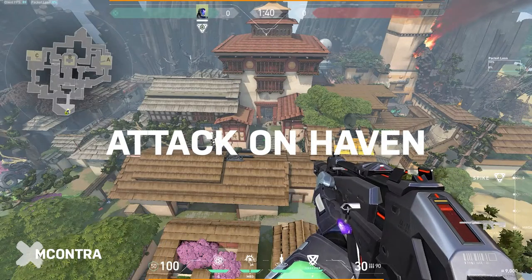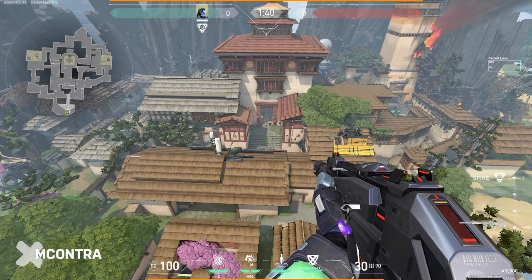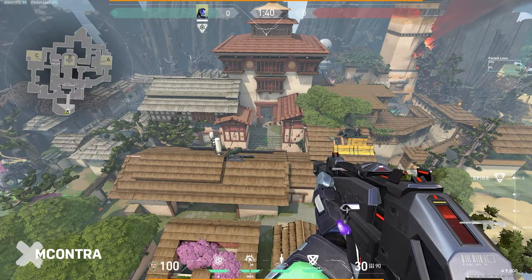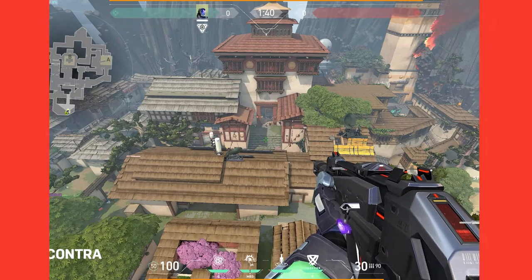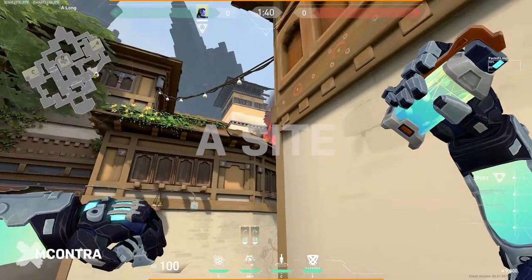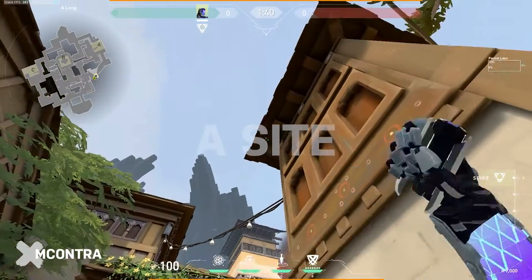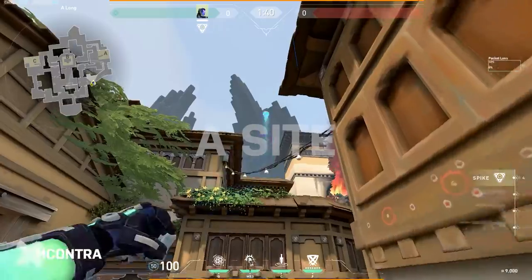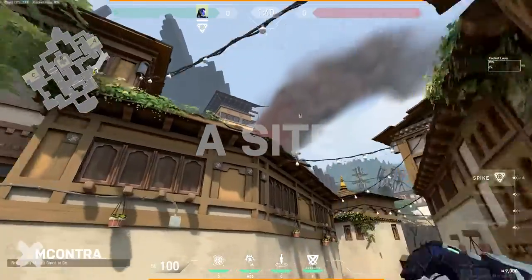Hey everyone and welcome to my how-to guide for attacking as KO on the map Haven. We're going to learn how to use the dagger, flash, and nade combinations to push for yourself or be a supporting KO for your team. Here's a TL;DR: line your dagger here, throw the nade up with the correct timing, and then flash with your teammate.